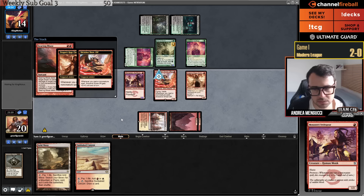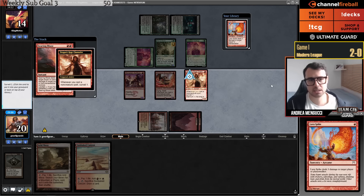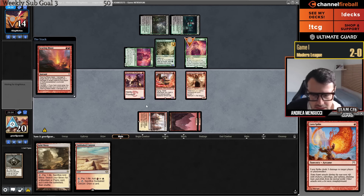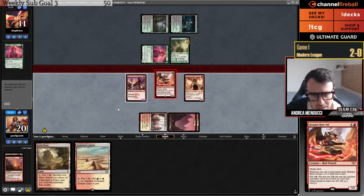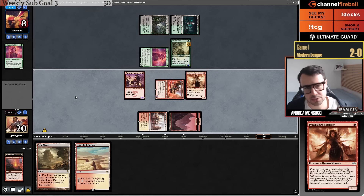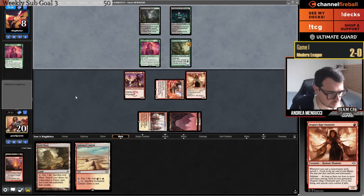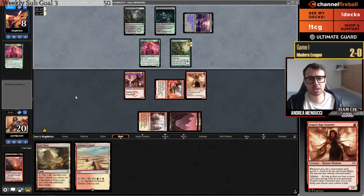Opponent has four cards in hand — a second Wall of Roots. Is this Sheoldred or Yawgmoth? It's Yawgmoth, so they can kill this. They go for Show-Off instead — I guess they can kill all the creatures I have. They can play Chord of Calling in my turn for X equal two. Orcish Bowmaster — yeah, they put themselves in a decent spot. Blood Artist! But Blood Artist makes sure they stay on six. They can also kill my Channeler with the Wall of Roots.